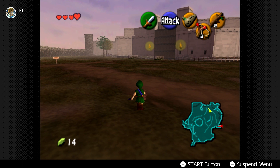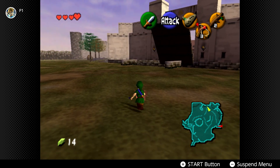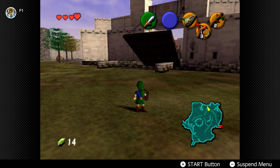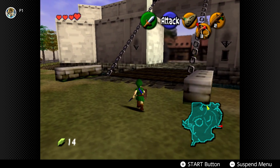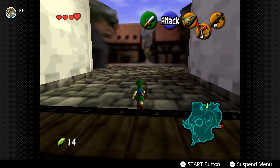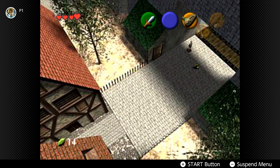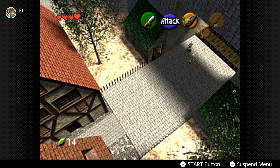We bump into Kaepora Gaebora — that is the owl — who says the same thing, so off to Hyrule Castle we go. You have to try and get there before nighttime, otherwise the bridge will raise and you will get locked out until morning. Get into the castle and then go to the Castletown Market. You've got a bunch of things you can do there, including finding the Gold Skulltulas or playing the Shooting Gallery. If you get a perfect score, you get the Deku Seed Bullet Bag, which allows you to carry up to 40.